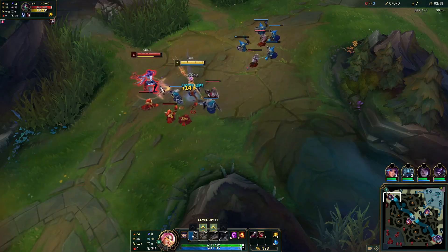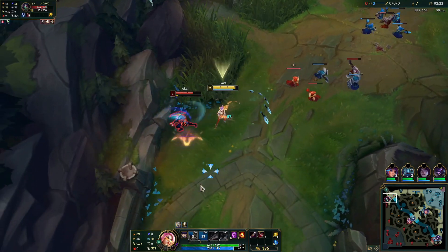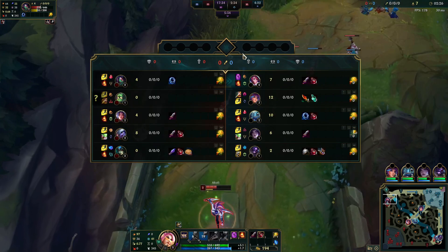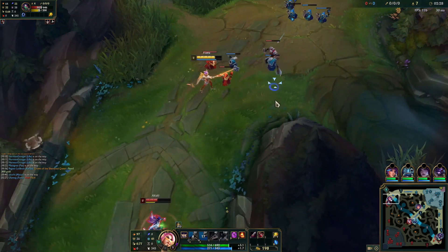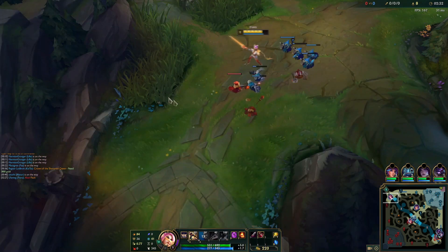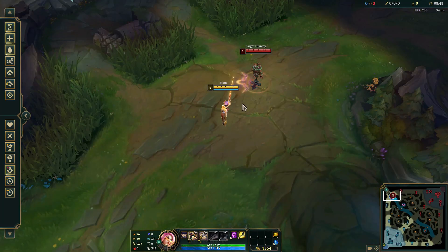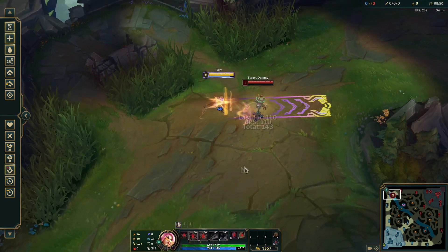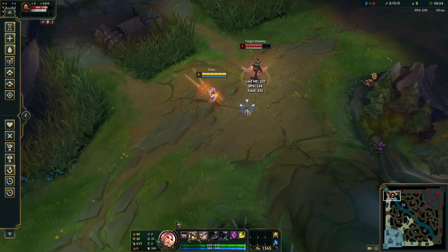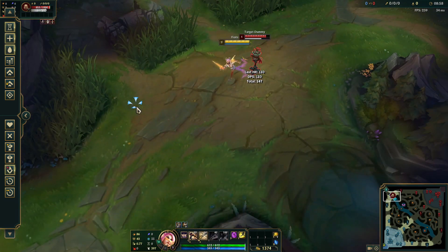Get out of range so the vital spawns again on your side, then proc it again. This is the main poke damage in lane — it also gives you sustain because you heal back some of the damage from your passive. This is your main pattern in lane: always hit your vitals with your Q. Fiora's W is in my opinion one of the most broken abilities in League of Legends. It is an attack speed slow and a movement speed slow.